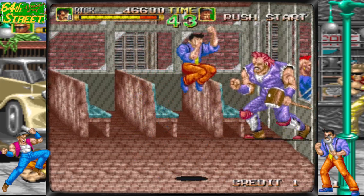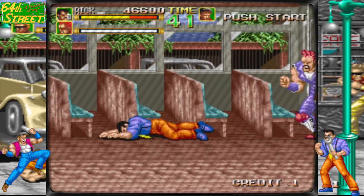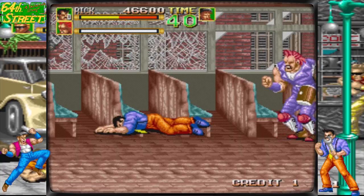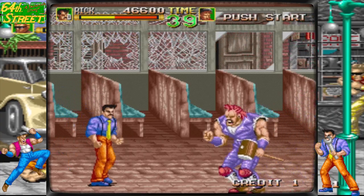One of the standout features of 64th Street is its detailed and atmospheric visuals. The gritty streets of New York are brought to life with vibrant pixel art, capturing the essence of the 1930s setting perfectly. The attention to detail is remarkable, from the character designs to the backgrounds, immersing players in a captivating world.